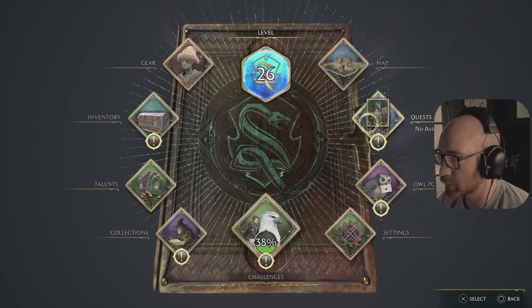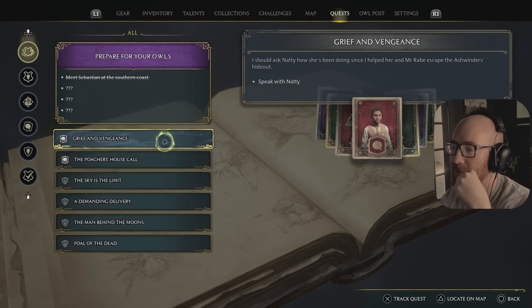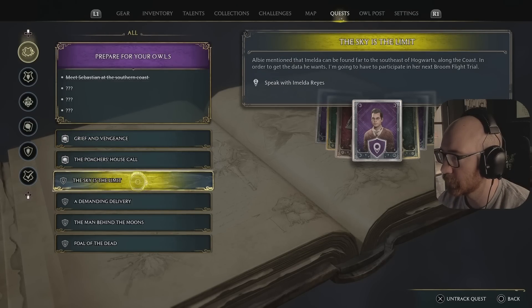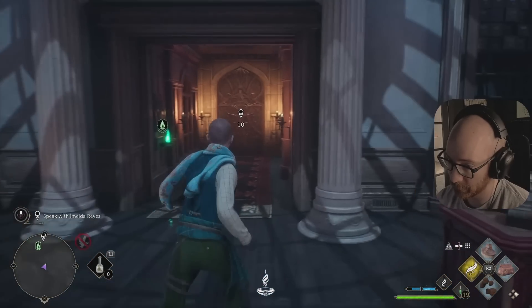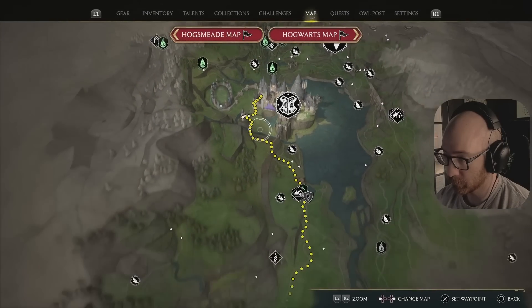Let's check out the quests, see what we got. Grief and Vengeance — speak with Natty. I would like to do this one though. This is another one of the broom trials — it'll be our third and final broom upgrade. That shit would be flying fast as shit, boy.